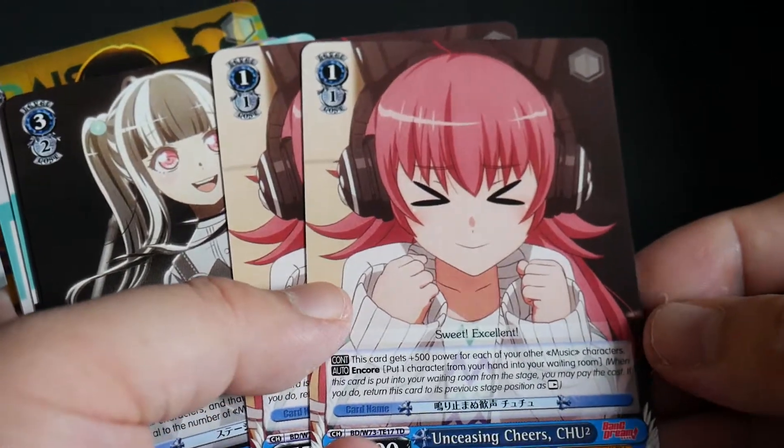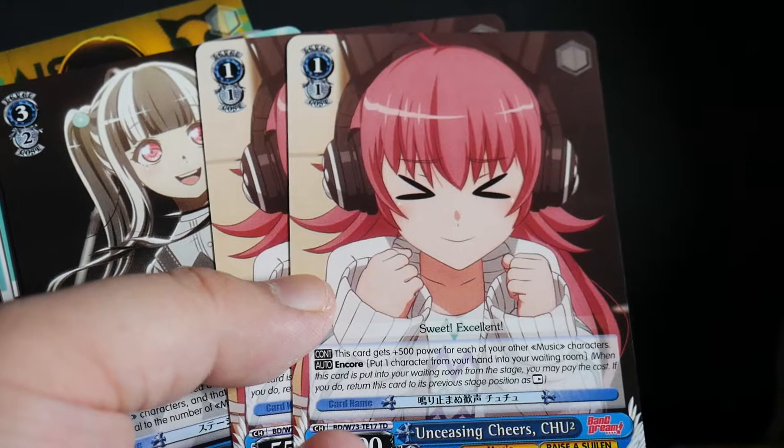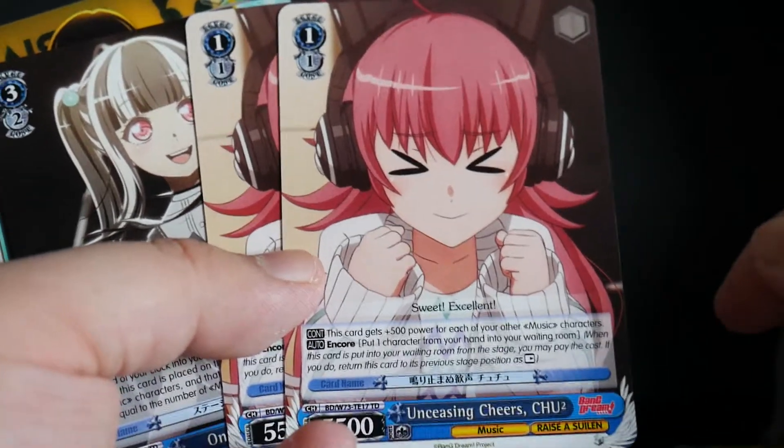Uneasing Cheers Chu — gives 500 power to each of your other music characters, and you can put one card from your hand into the waiting room for its encore effect. So it's a 1/1 — possibly 1/25 — with hand encore.